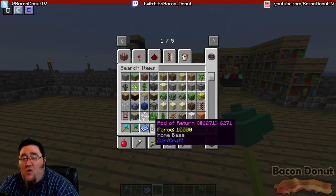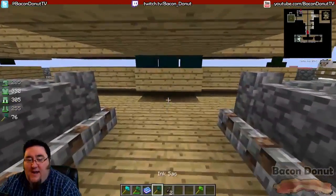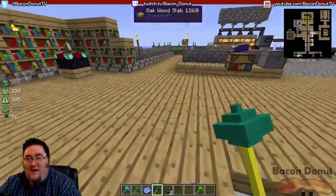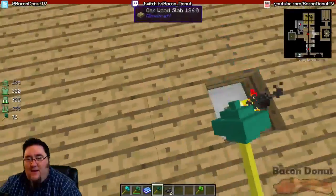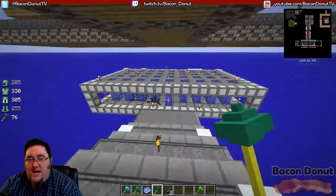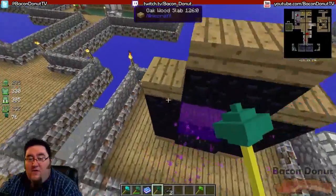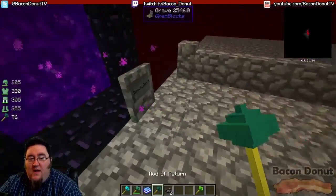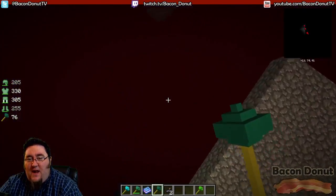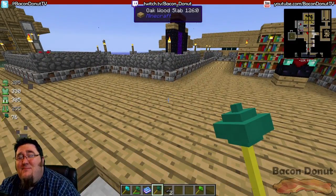Now if you mouse over it, it says 'home base.' No matter where I am - if I'm way over here and I take this rod and right-click on it, I'm home again. If I'm down in the squid farm checking out the squid - boom, I'm back. What if I was in the nether? What if I was falling to my doom? Boom - I'm home. Any dimension, whatever - you right-click and you're going to be home again.